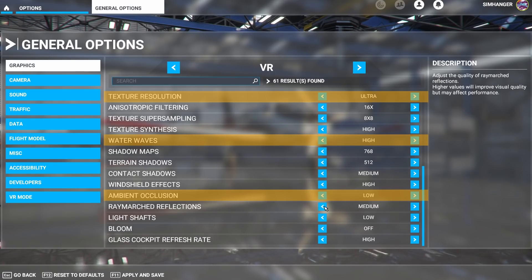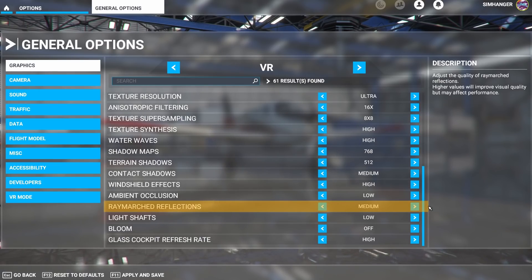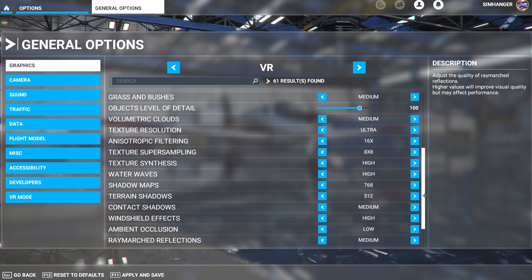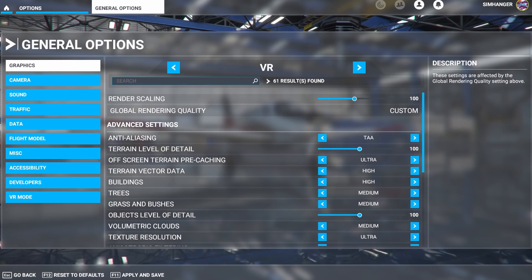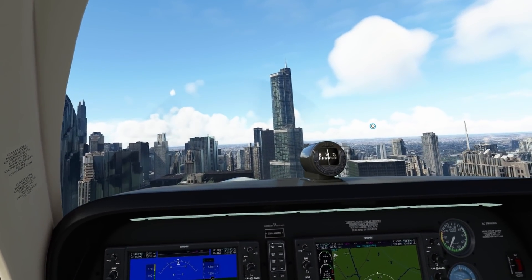The other new entrant is Raymarched Reflections. Previously this was labeled just Reflections, and to be honest I can't see any significant difference at all — they may just have renamed it. From what I understand, Raymarched Reflections changes the way in which a reflection is cast and its translucency, but I'm happy to be corrected on that point. So these are my general Set and Forget VR settings for Microsoft Flight Simulator.